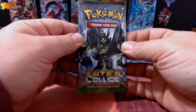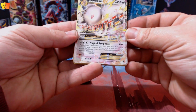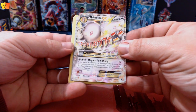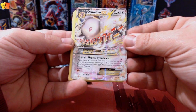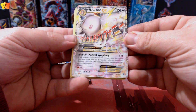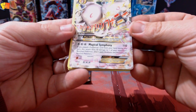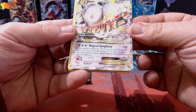Let's get the Fates Collide pack open. We got M Audino EX — that is a pretty psychic bit of art right there. 220 HP, 3 energy, and Magical Symphony: if you played a supporter card from your hand during this turn, this attack does 50 damage to one of your opponent's bench Pokemon. The Mega Evolution rule: when one of your Pokemon becomes a Mega Evolution Pokemon, your turn ends. That is a nice looking card.